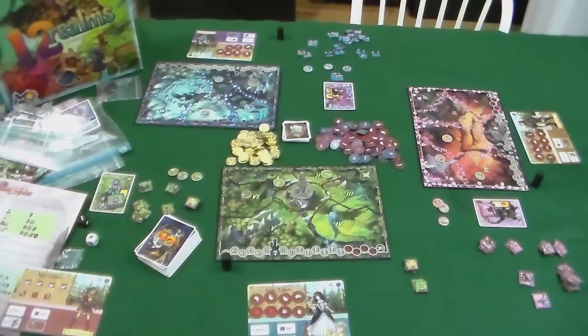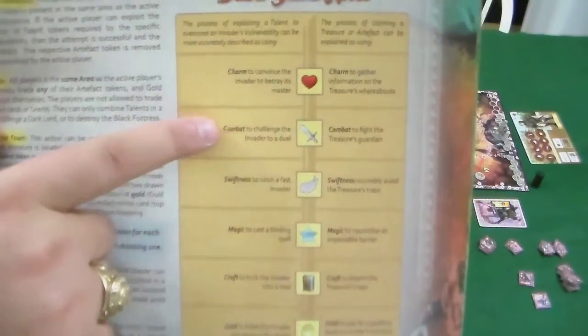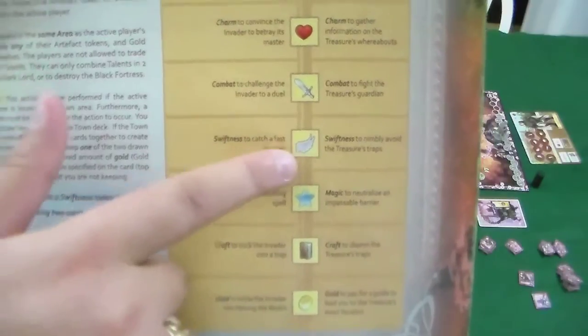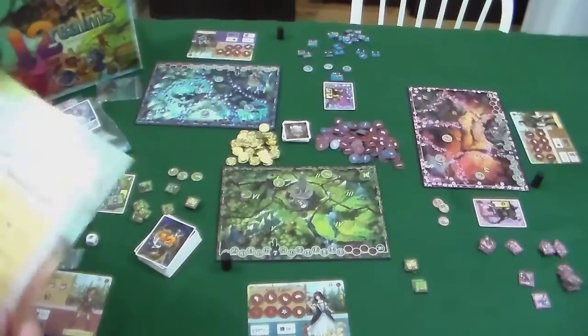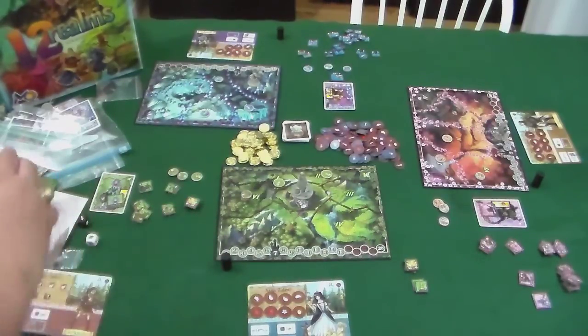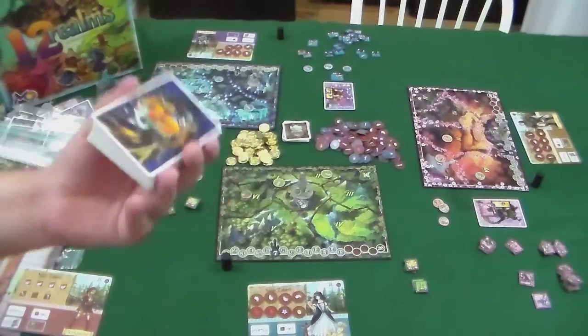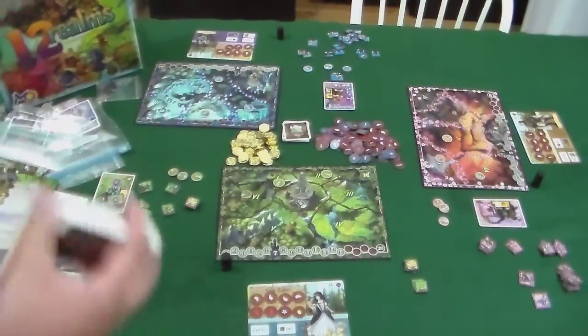Going through the individual talents: you've got the heart which is charm; the sword which is combat; the wing which is swiftness — arguably the most important because it lets you move; magic; craft, which is the intellectual thinking type; and gold, which represents gold coins and is very important for purchasing cards. The game progresses over rounds — at the beginning of each round you draw two cards for every realm plus one, so with three realms you draw seven cards.